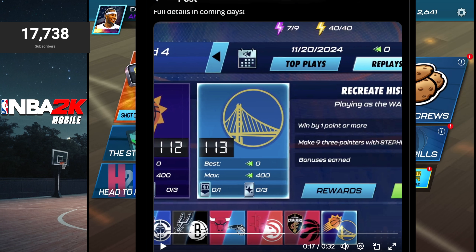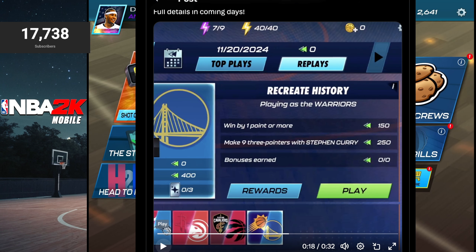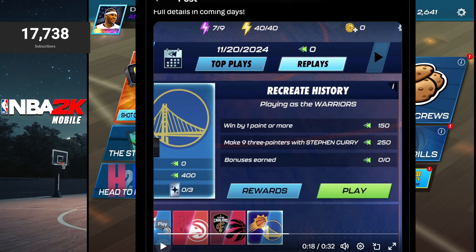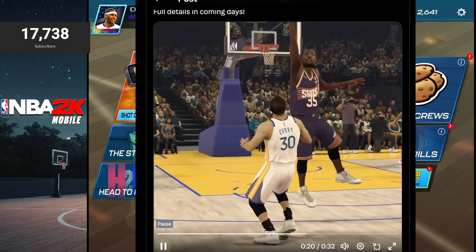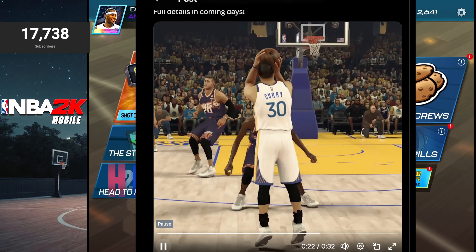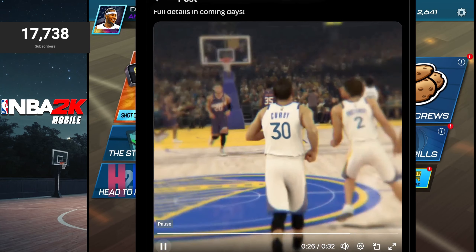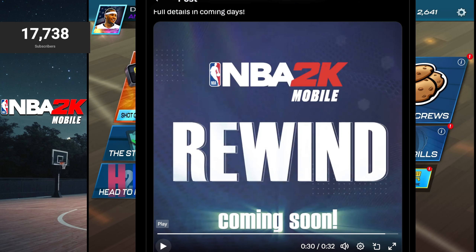Zero of three — maybe there are three objectives you need to complete. Looking at the next screen: win by one point or more, you get 150 points; make nine three-pointers with Stephen Curry, you get 250 points. That's a total of 400, which matches the max score — that makes a lot of sense. It also says bonuses earned. Just the fact that you can go into a match and hit nine threes with Curry should be a lot of fun. Having duty-specific objectives and challenges reminds me of the MyTeam mode on console.